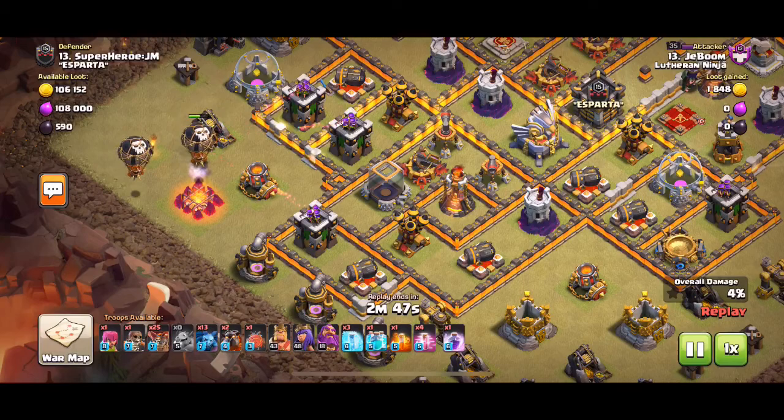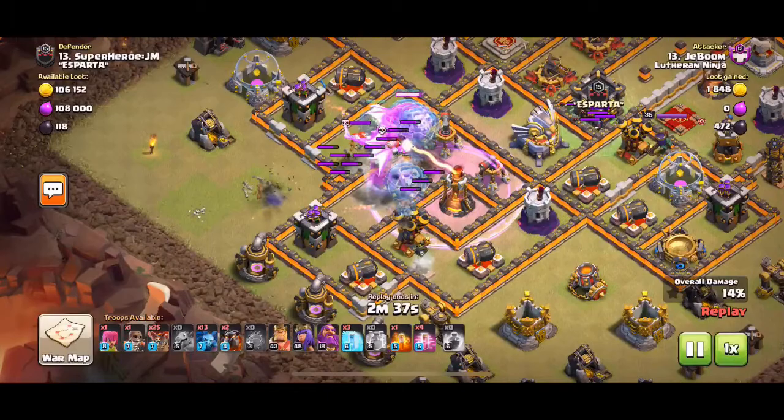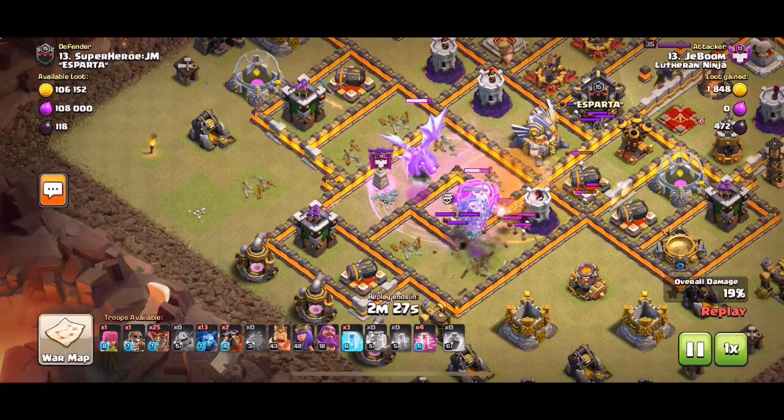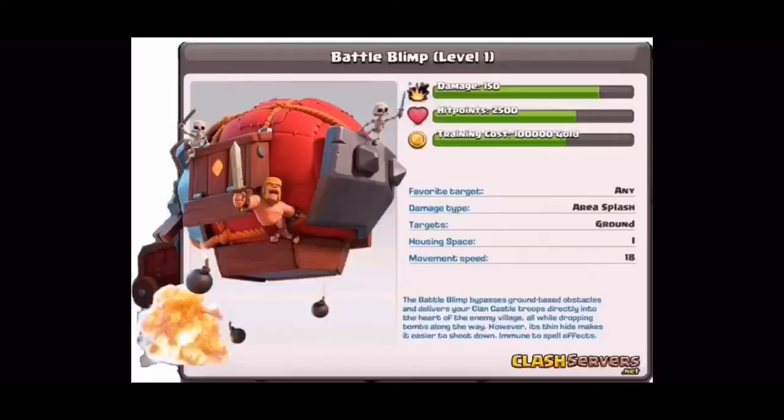Let me start with a brief history. The Battle Blimp used to be the least used siege machine in the game. The only time it was usually used was with the Electron, having Clone Spell and E-Drag and some Balloons — used with LaLoon attacks to take out some air defenses, possibly the enemy Queen or enemy Clan Castle troops, maybe even the Eagle Artillery. And that was pretty much the only time the Blimp was ever used.